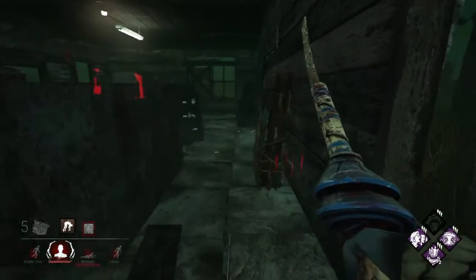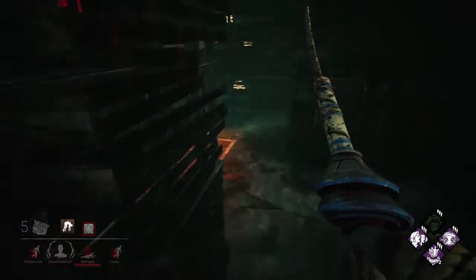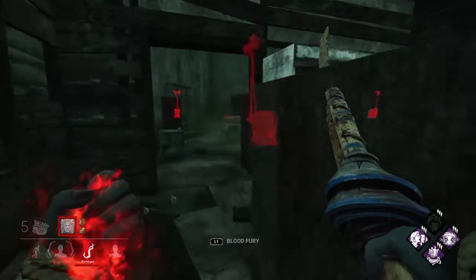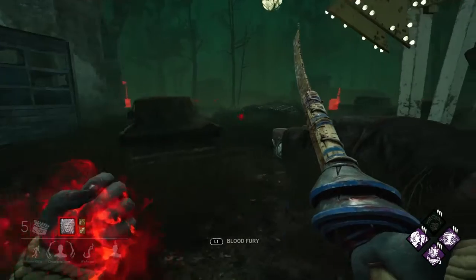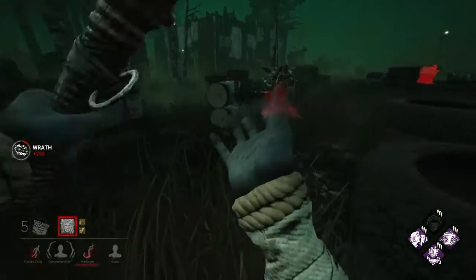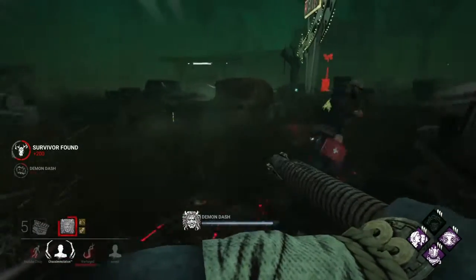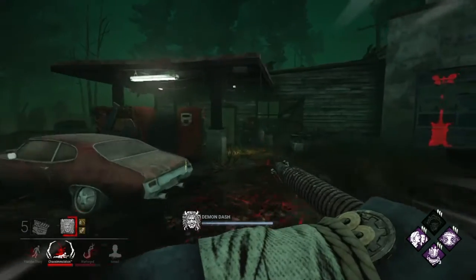There's a heal on one of them, a second heal coming soon — might even be a triple heal. Only double heal, but it lets me know where they are. Extra progress on the generator, so I'll head towards the two I saw back here who are probably on this gen. I saw the Bill hiding already — remember he has Sprint Burst. Going to head to the basement to keep up pressure.